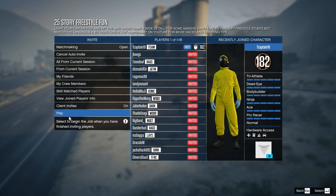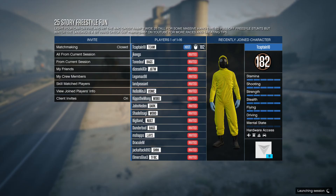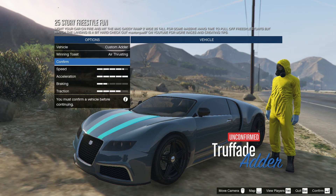Hello, YouTube, it's the Adam Tunnel Team Main Game, and we're on Grand Theft Auto 5 for the PC. We're showcasing another custom race called 25 Story Freestyle Fun. This is made by, I believe, Max Torque once again.